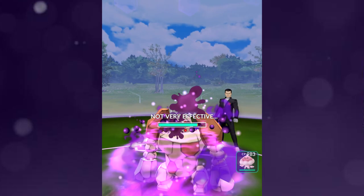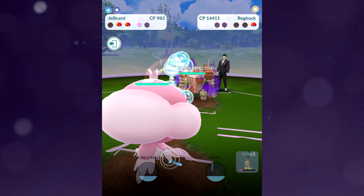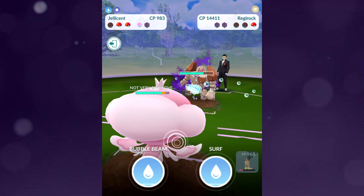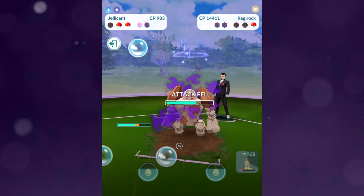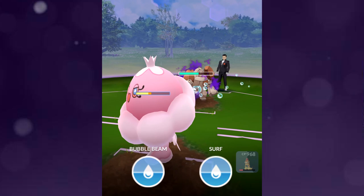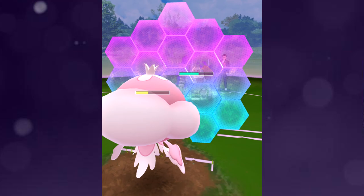We used Acid Spray on Garchomp earlier, and here it's guaranteed to make the opponent's defense fall — not very effective, that's fine — but look: defense harshly fell. That's kind of invaluable. Bubble Beam and Power-Up Punch are moves that have a guaranteed buff to you or debuff to your opponent. In this case Bubble Beam is going to guarantee lower the attack. Attack fell. As I've been saying the whole time, let's chain these together — a spammy move combination.